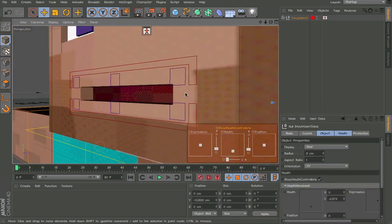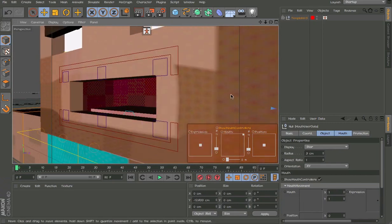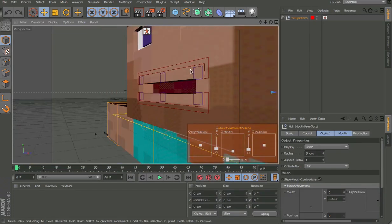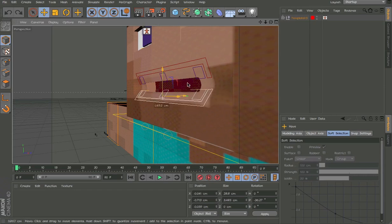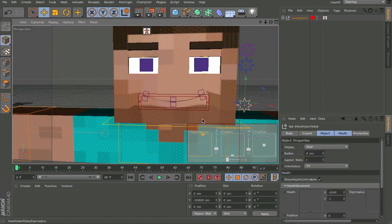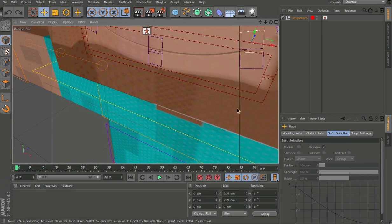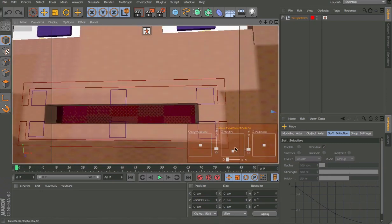The next thing is the mouth — I completely redid it and now it is perfectly weighted. If you open it too much you'll get some black artifacts, but in the render it won't show, and you'll never open it that far so don't worry. It's thicker now and you can rotate it without the weird weighting issues from the previous version. I also improved the smile and you can move it into the mouth for a nice subtle expression.